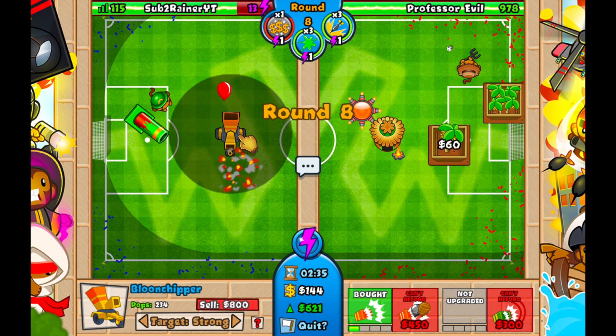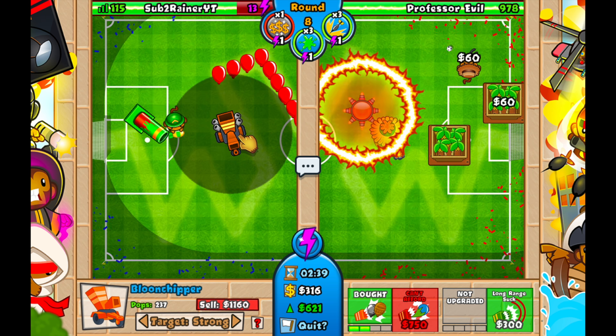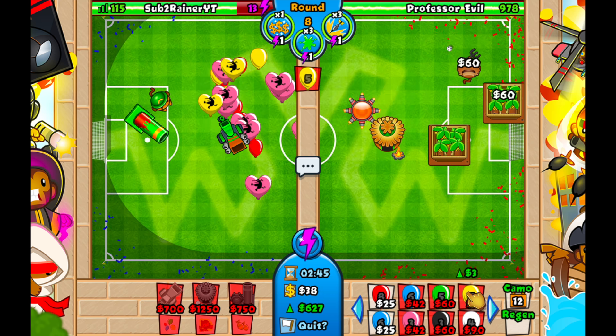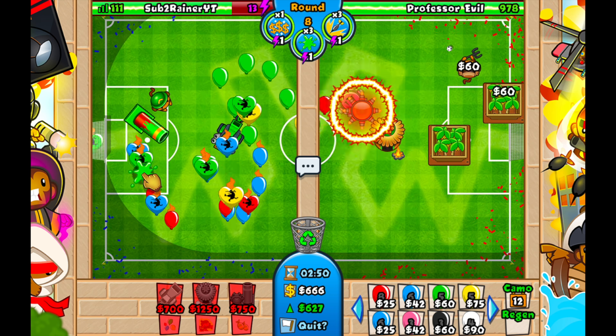We leaked a little bit of lives, but that's okay. Look at Professor Evil's lives — 1,000 lives to start with! We're going for a 2-2 balloon chipper upgrade here, and the 2-2 chipper on strong is going to help us defend these region whites.